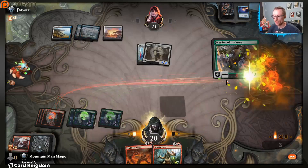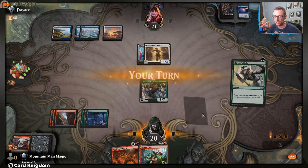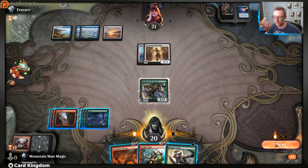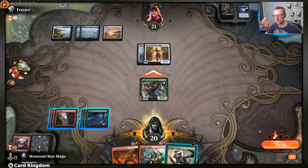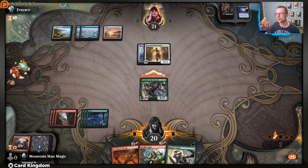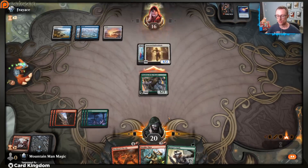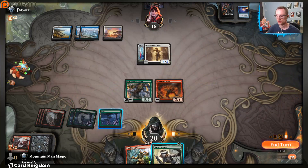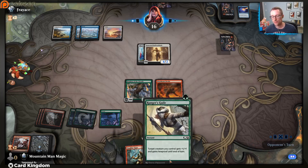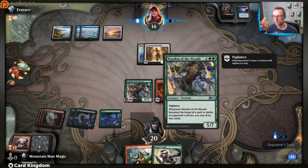Equip it - do it! They could still have a counter spell, although Lofty Denial doesn't ruin it - it's really only their big nope. Okay, they don't have it. Yeah, we'll make you give it indestructible for the hundredth time. Hey, Lofty Denial - they had it but couldn't use it because we still had one extra land. That makes me feel good. Now we'll throw you down - five-seven vigilance.